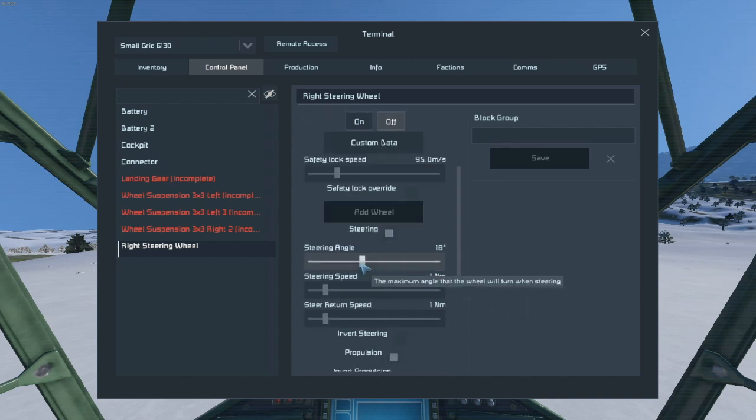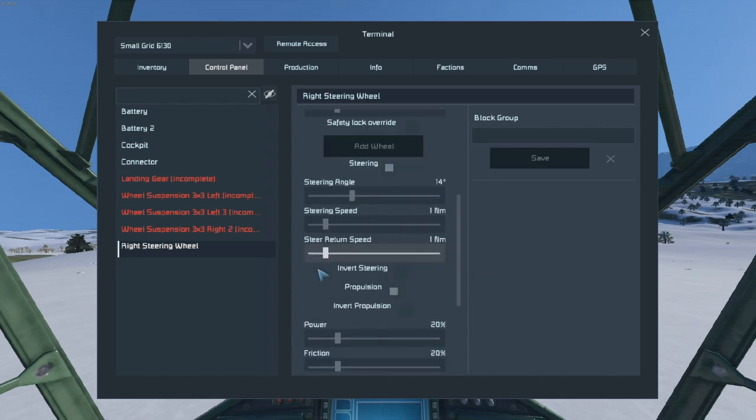Make sure it's enabled on steering. Let's make this a little bit less - 14, that sounds good. And then we can play around on all this once we start actually moving it.